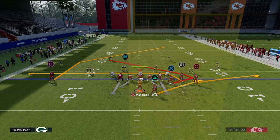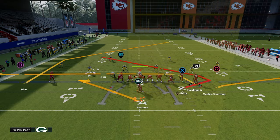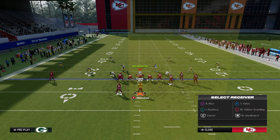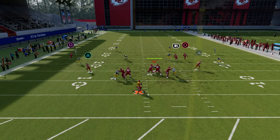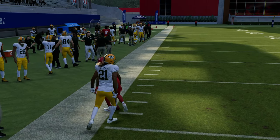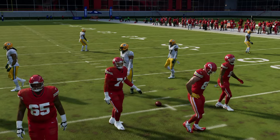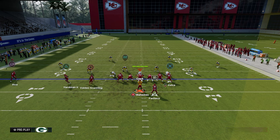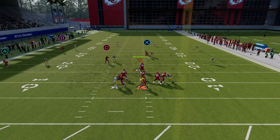This is also applicable to Trips Tight End: hitch the circle receiver, flat the next receiver — that's more traditional stick. High-low the yellow zone and you get a nice coverage manipulation. A new method popularized this year — Kobo really made it popular — is a flat and a zig route: the flat pulls the flat defender and you throw the zig in the little underneath pocket against coverage.